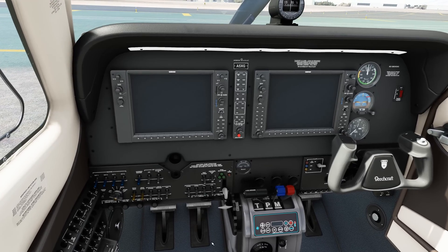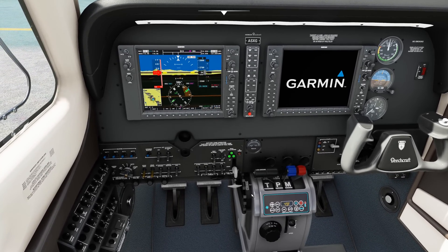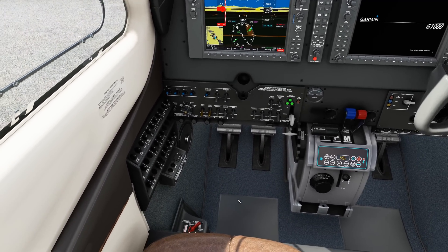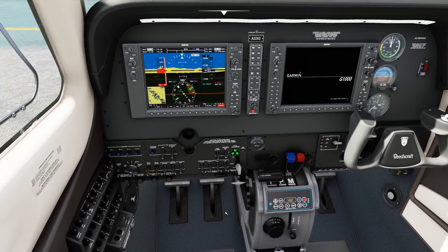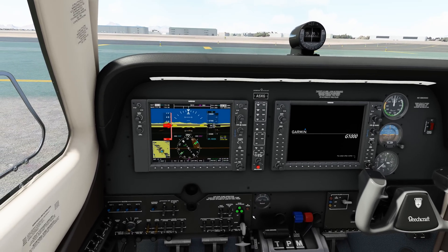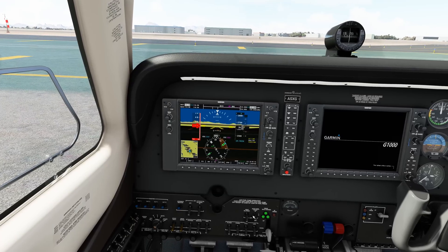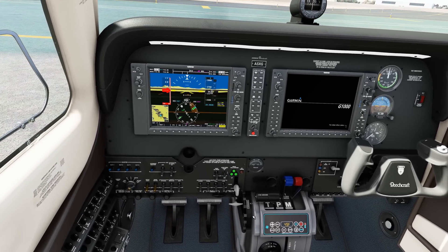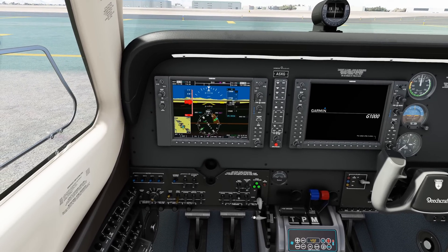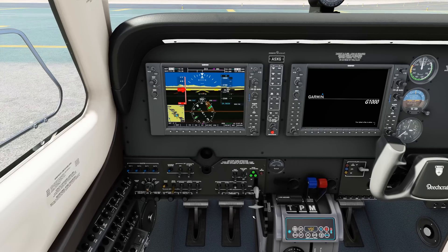We'll go ahead and walk through a real quick startup — don't judge me, it's not going to be accurate. Set our mixture forward, prop forward, throttle just cracked, fuel tank is on, cowl flaps are open — and she lives. We can now set our pitot heat, and all of our lights are now working as well. Make sure you use 'set' when choosing the lights — set landing light, set taxi light, etc. — and when you release that button it will function correctly.